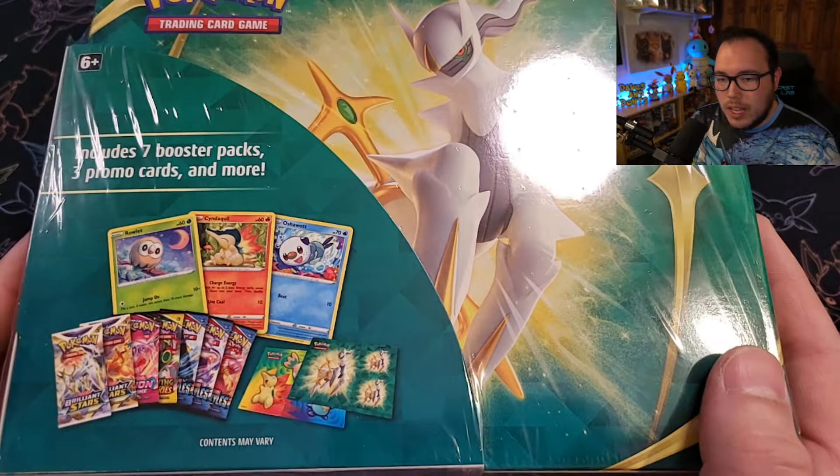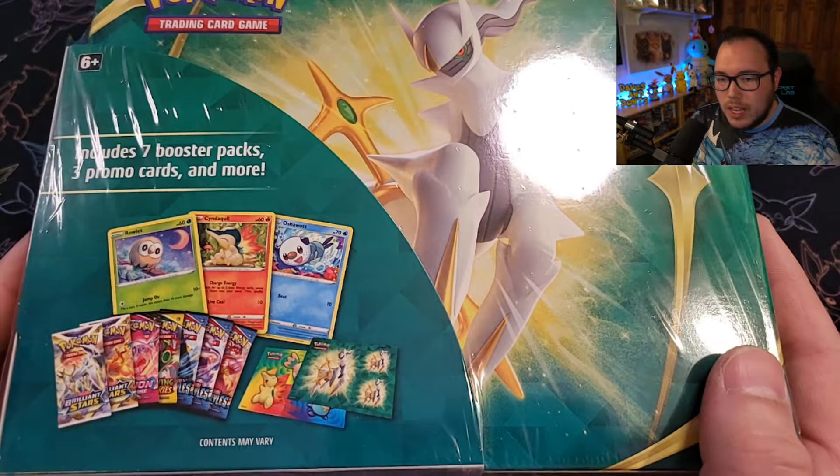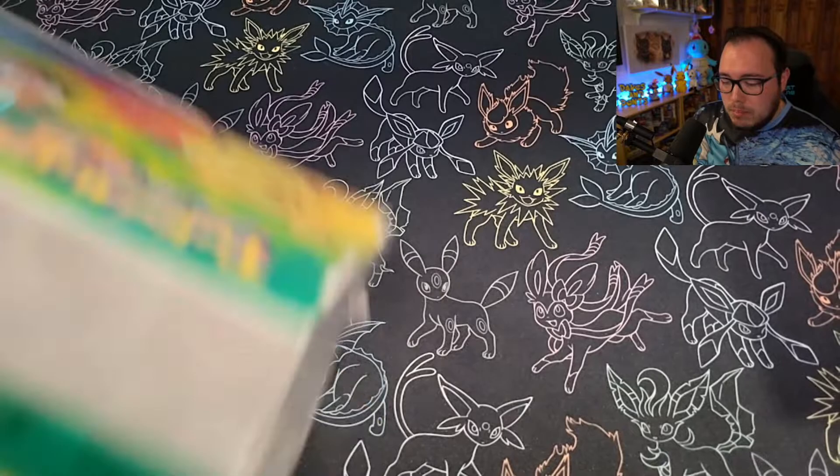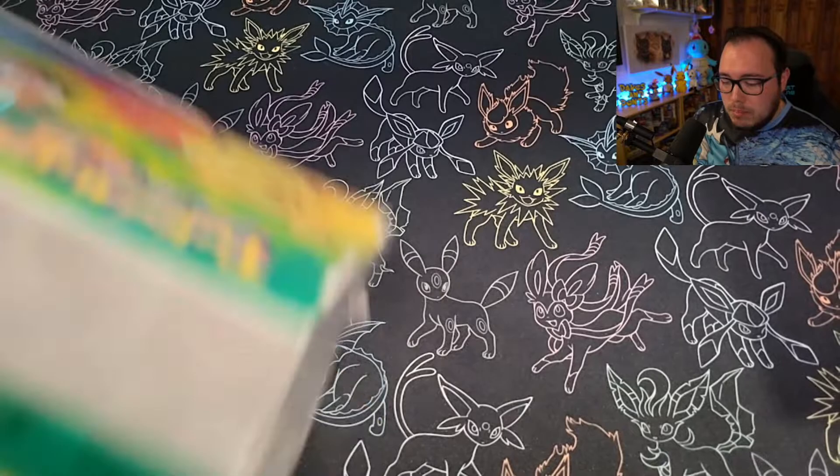I mean, there is some cool stuff in here. We've got the promo of the three starters in Legends Arceus. We've got some stickers and everything. And then we've got seven packs by the look of it, but it does say contents may vary, so that's kind of interesting — might not get the same packs in every box. Might get some secret bangers in there. We've got two of them today.